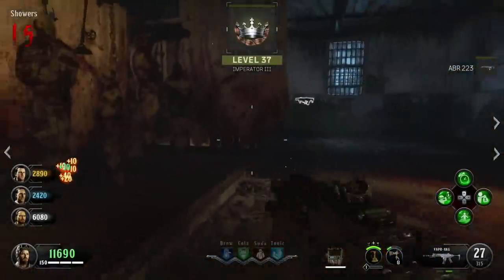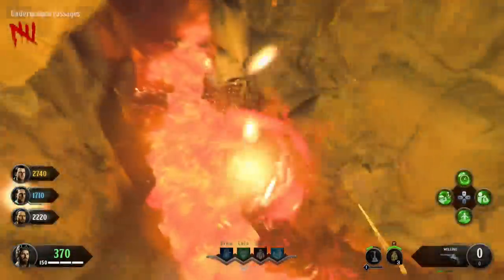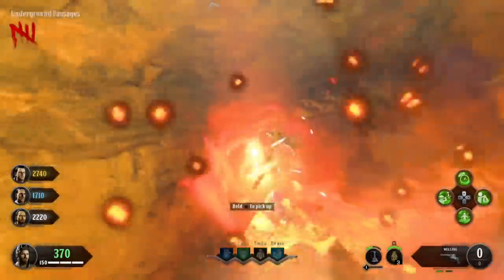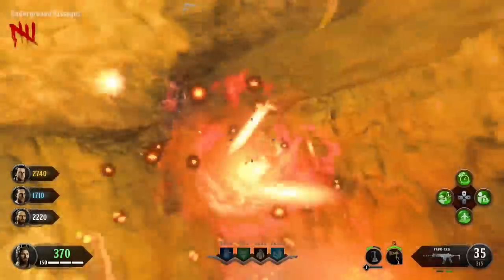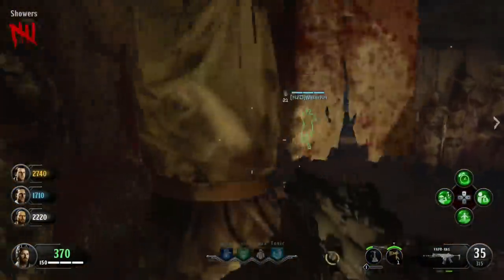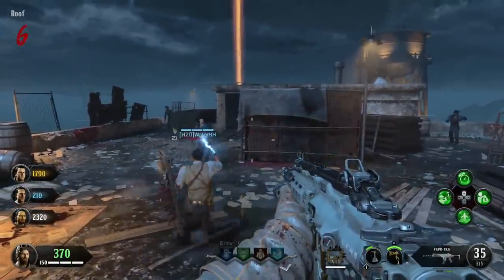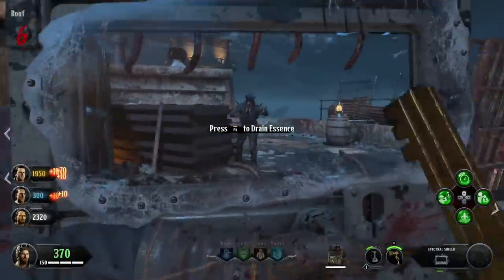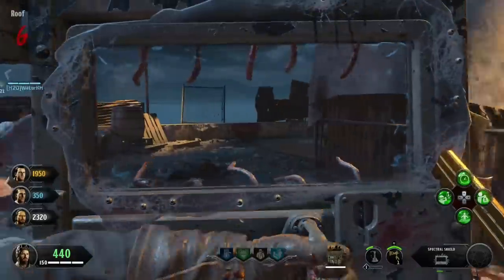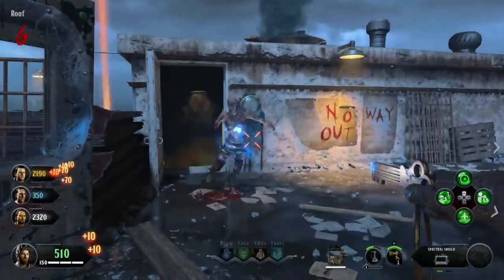There are a couple prerequisites. The first thing you need to do is obviously get the original Hell's Retriever — this is just the normal red version — and you're going to need to get a lot of kills with it, so make sure you practice and get good with using it. You also have to open up Pack-a-Punch on the roof in order for this to work. I forgot to do it in one of my games and was never able to upgrade it that game.